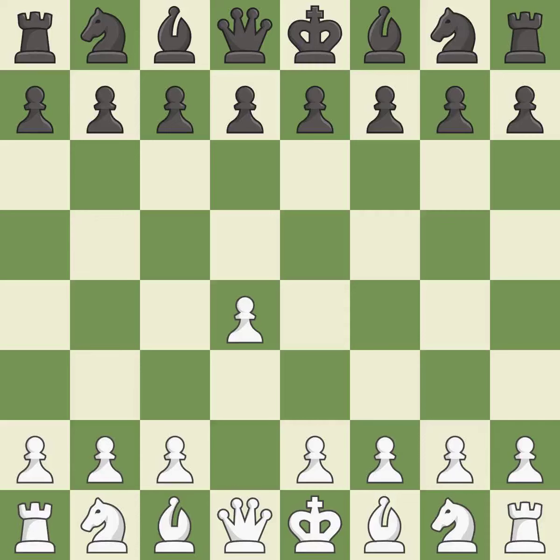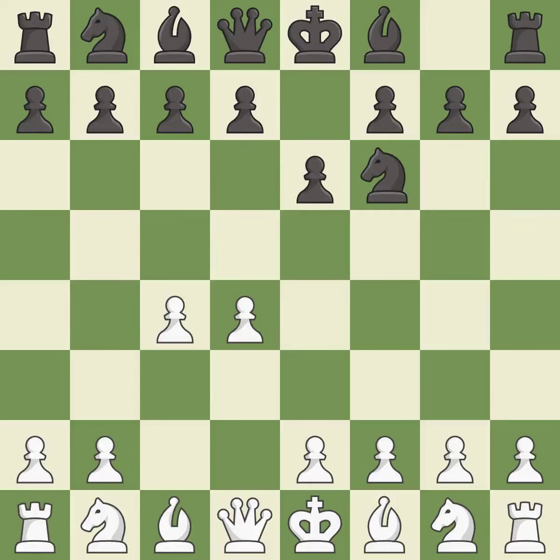Opening with the Queen's pawn controls the center and usually leads to a more positional development of the pieces. The Indian game begins by controlling the important e4 square with the knight rather than a pawn. c4 builds a strong center by controlling the important d5 square and creates a square for the knight to come to c3 without blocking the c-pawn. e6 opens up a line for the dark-squared bishop and prepares to castle quickly, while preparing to push a pawn to d5 and recapture with a pawn if captured. Nc3 develops the knight to fight for the e4 square and to control d5.